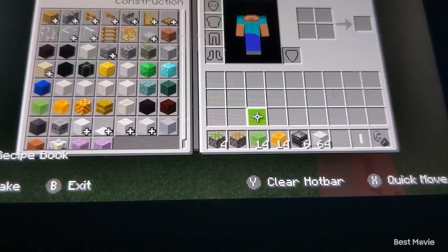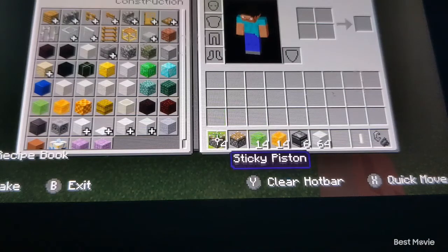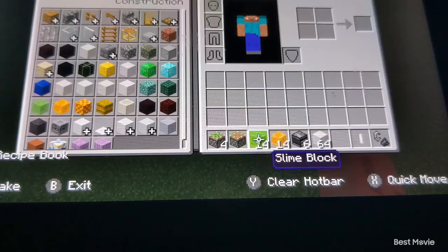To build this you will need four sticky pistons, one normal piston, and 14 slime or honey blocks. Either one is fine. I strongly suggest honey blocks because they're much easier to get than slime blocks.